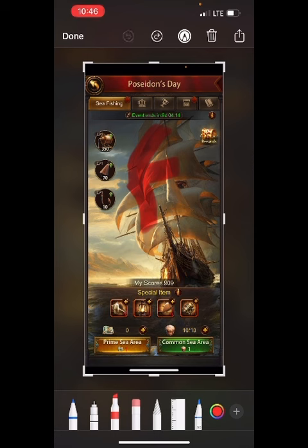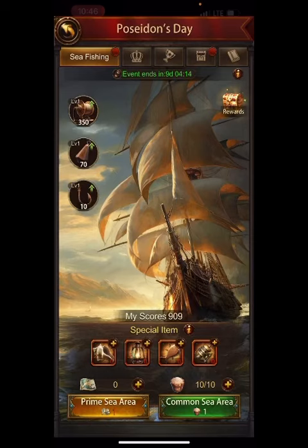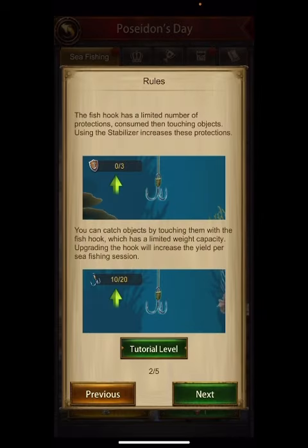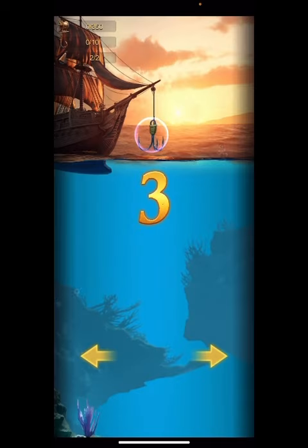Then we've got the hook, and it's basically how many you can catch, or the type of lure — whether it will help you out at the bottom and identify rare items. The fish hook has a limited number of protections; once consumed, touching objects using the stabilizer lets you catch objects by touching them.